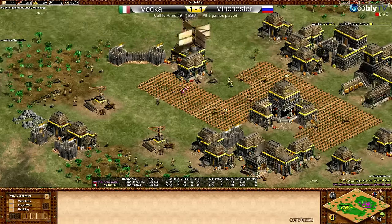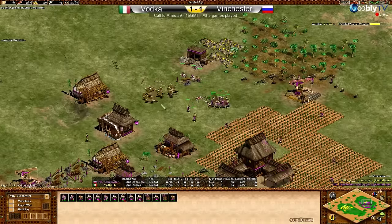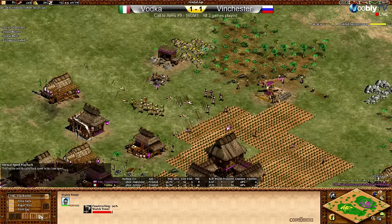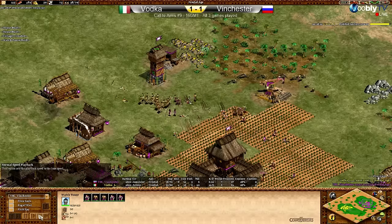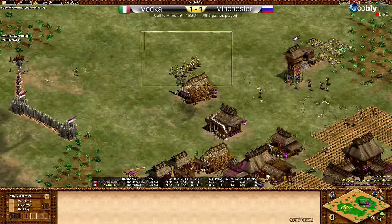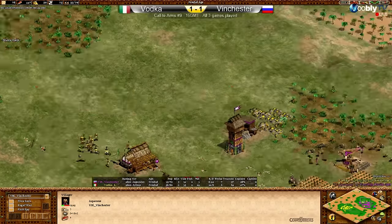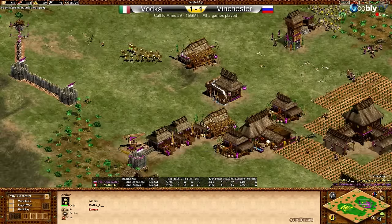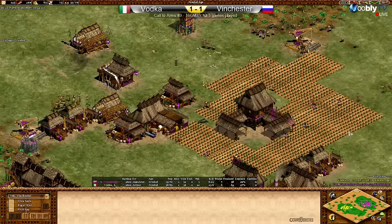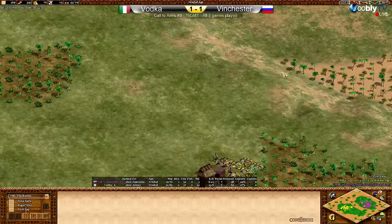Vodka is going to lose a villager — that is really surprising. Those men-at-arms are in on the farms and wood line of Vodka. Meanwhile, Vodka is on the other side pushing away an archer-skirmisher mix from Vinch and will be in in time to potentially deny a tower. Archers in the back have cleaned up those men-at-arms. Those archers and skirmishers are picking off the army. That tower is on about 65 HP — Vodka seems more concerned with Vinchester's army than the tower since the army can move and the tower can't.